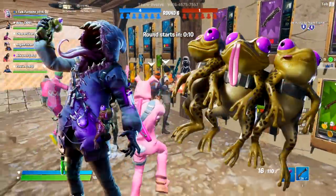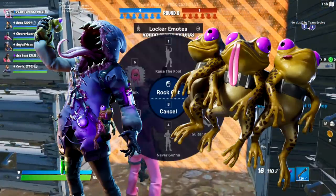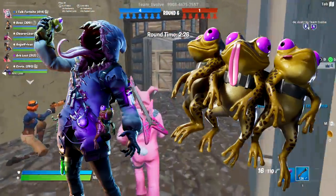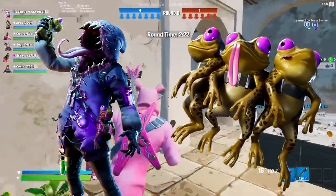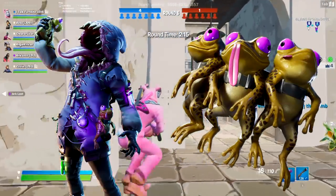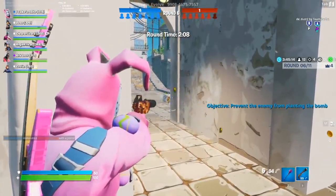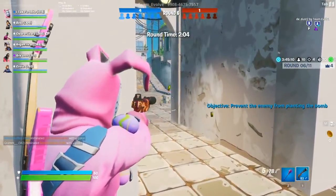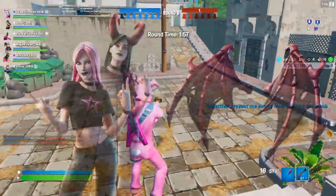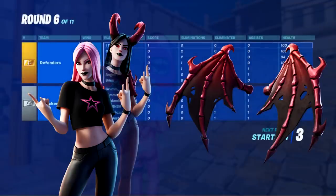Next was the Big Mouth skin, which comes with the back bling Council of Frogs. Not a fan of the back bling at all - I don't think I've ever run it. But Big Mouth itself is an extremely creative skin. The concept of the head just being a mouth is very scary. I love how vibrant the beakers are. They did a fantastic job with this one - it was a great Halloween skin.